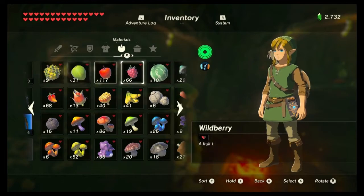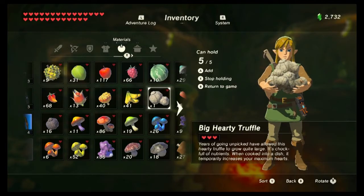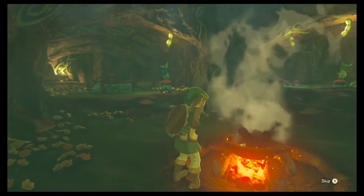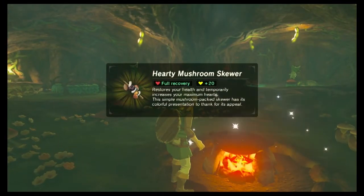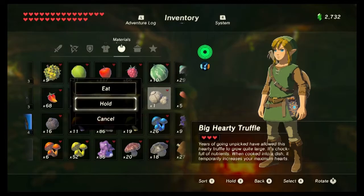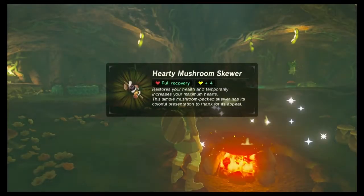The next ingredient is the big hearty truffle. You're going to get a lot more out of the big hearty truffle. If we cook up five of these we're going to get 20 extra hearts, which is actually pretty good. If you cook up one big hearty truffle you're going to get four bonus hearts.